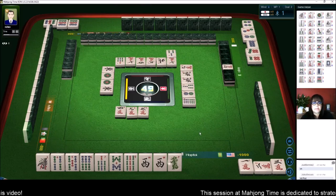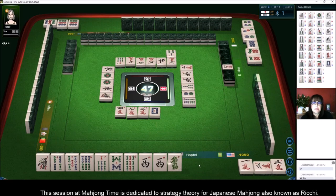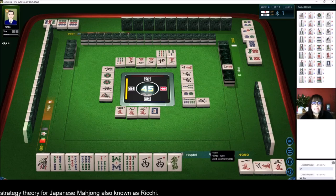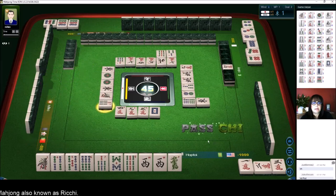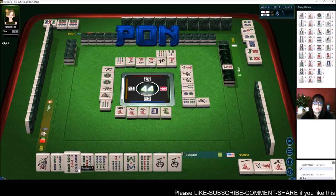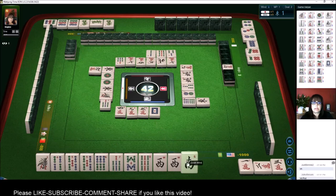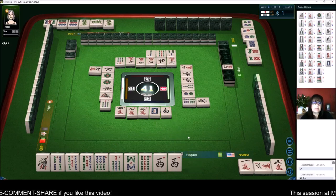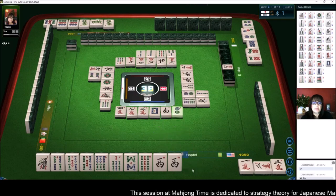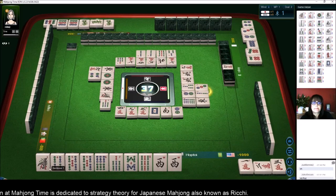3 Bamboos. 3 Bamboos, 1 Bamboos — there's the second 3 Bam. White Dragon. East Wind. 9 Bamboos. We need a 2 Bam or a 3 Bam. 7 Bamboos, 5 Bam — let's get rid of the Dragon. Green Dragon. 2 Bamboos — that's another tile we need. 6 Characters. South Wind. 2 Bamboos, 2 Bamboos — there's the third one. 4 Dots, 2 Dots. I guess that pure straight idea was not a good one. 3 Dots. We had too big of a gap with the 1-2-3 to commit.